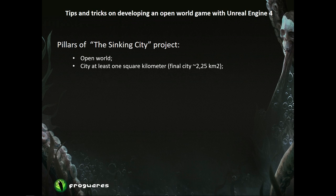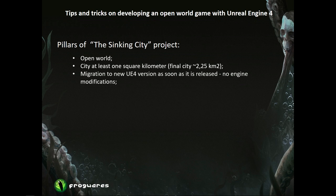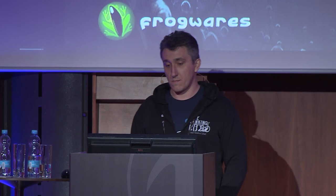Our second pillar was no engine modification. When we were working with Unreal 3, we modified it a lot, and integrating a new version, even on a minor changelog, became nearly impossible. In order not to fight with that problem alone, we decided to stick with Unreal 4's standard evolution. According to its guidelines, we developed all our tools as plugins. With this approach, we were able to integrate new versions easily — it took us two weeks on average. We started at version 4.09 and are going to ship the game at version 4.20.